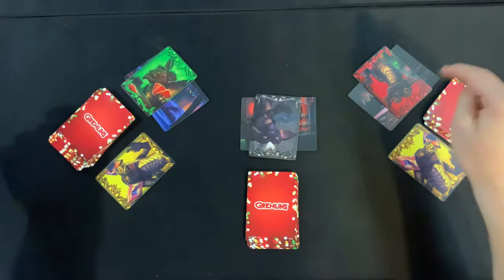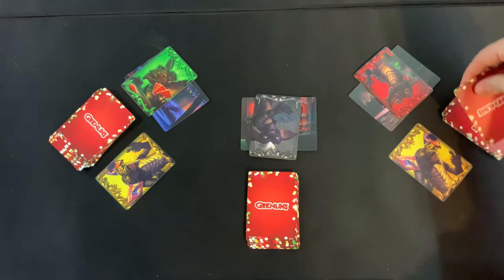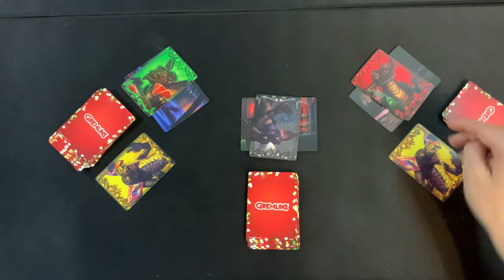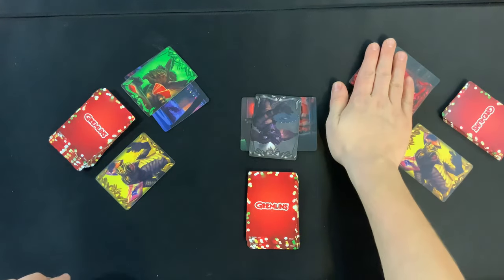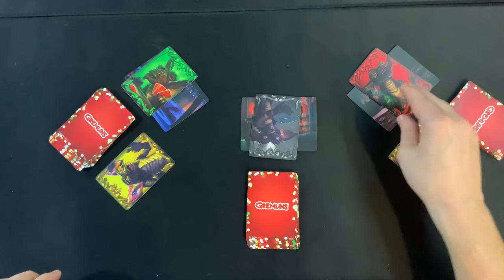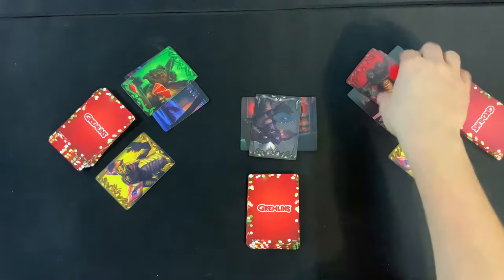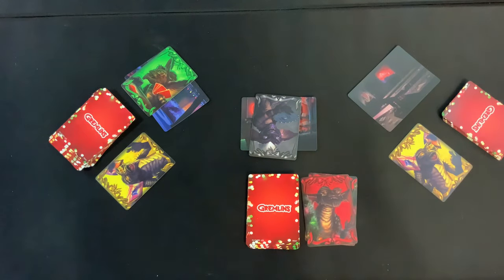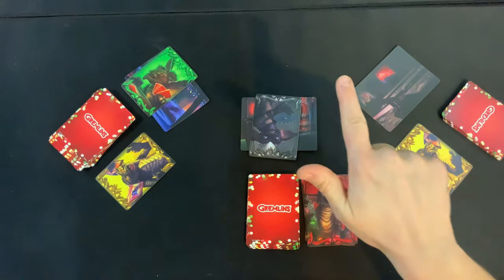The next scenario we might see: a player has a red card underneath and just played another red on top. This is considered another type of match, and once again the first player to slap that pile wins all those cards and puts them into their victory pile. So you're either going to have nothing happen, match with someone else, or a player matches with themselves.